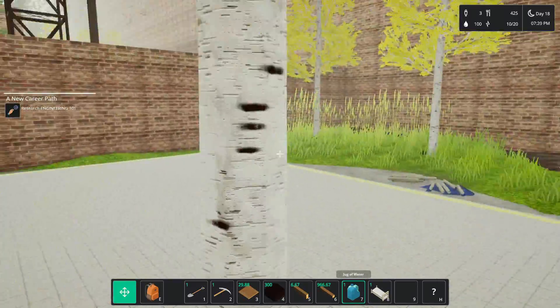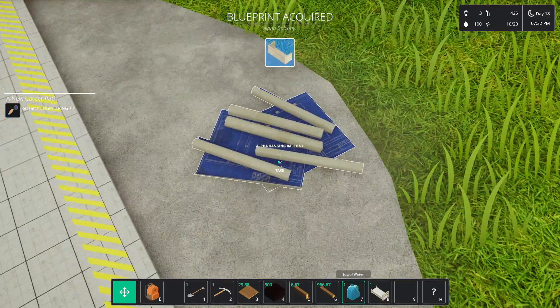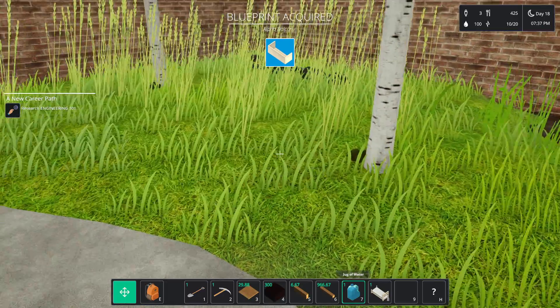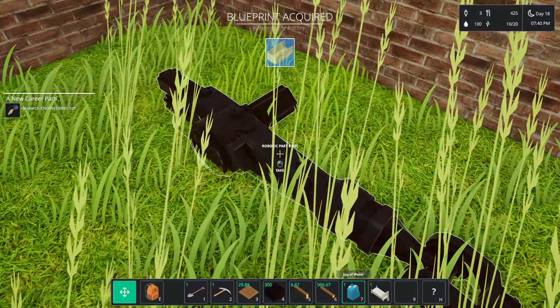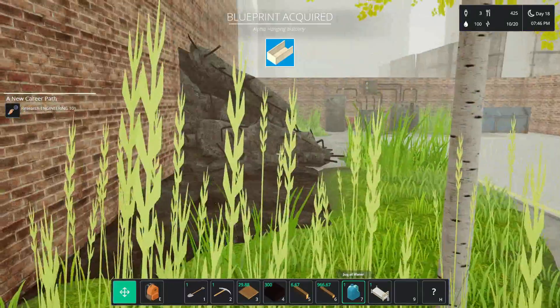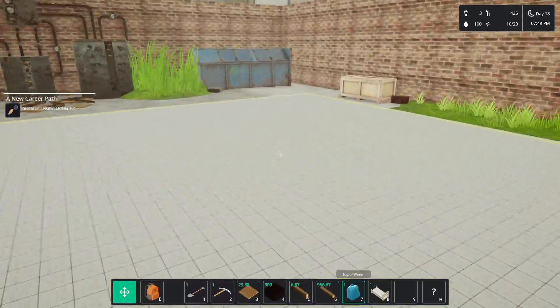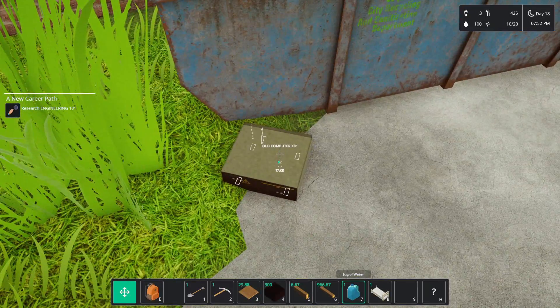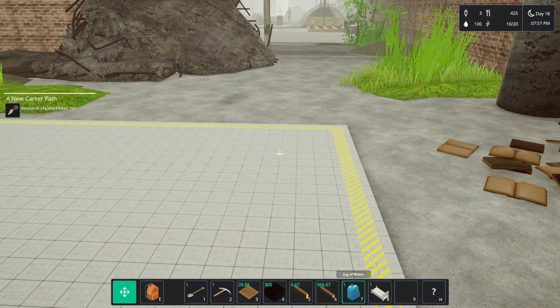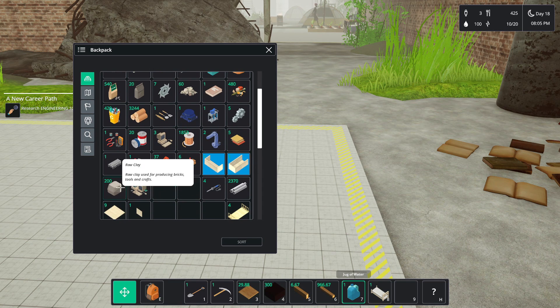Anything else over here? New blueprints — Alpha Balcony, Hang Balcony. I was kind of thinking it'd be cool to have a little balcony, but... oh my god, that's insane. An old computer box? Two robotic arms now. Old computer box — is that different than what I had? Raw clay. I got the new book.